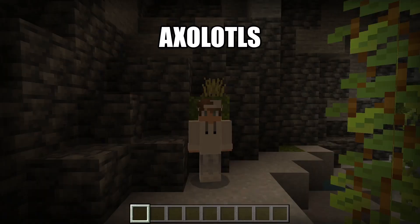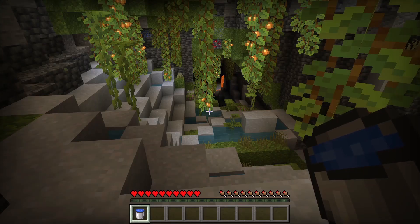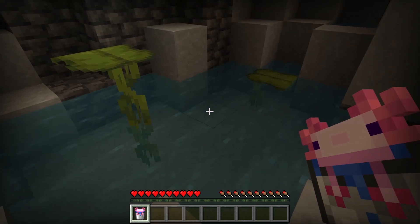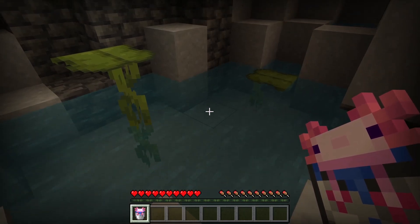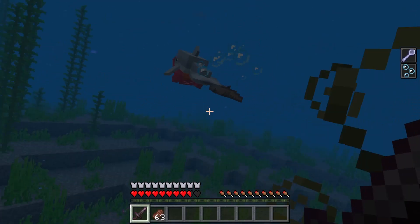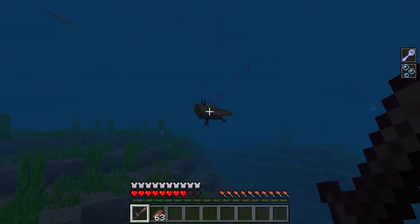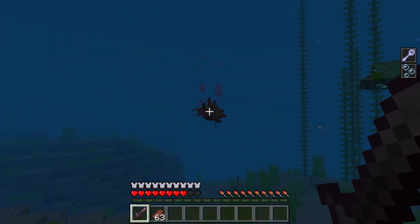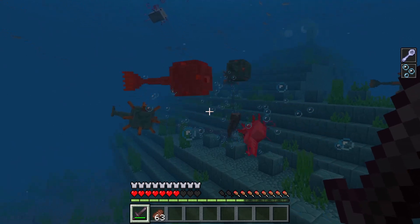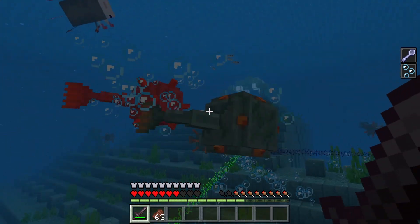The next animal I'm going to tell you about are axolotls. Axolotls can be found in lush caves. You can catch axolotls by using a bucket of water, and whenever you want to release one, you can place it down. Axolotls fight certain aquatic mobs such as drowned and guardians. If they take damage, they can play dead and regenerate. If you help an axolotl kill a mob it is fighting, you will get regeneration.